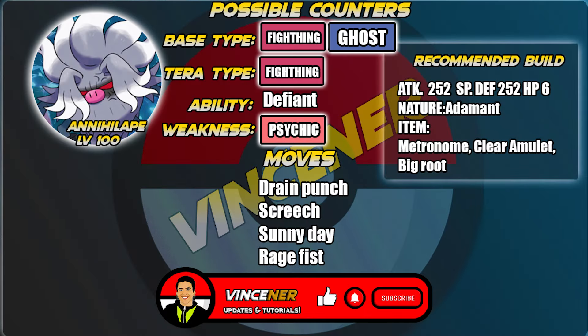The fifth counter is Annihilape, which doesn't have any weaknesses from Blastoise's moves. For the ability, we'll use Defiant — if Blastoise lowers one of our stats, our Attack is raised by two stages. For moves: Drain Punch, Screech, Sunny Day, and Rage Fist. Rage Fist is the move we'll use to stack our damage.